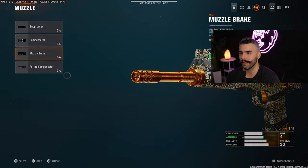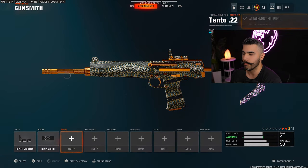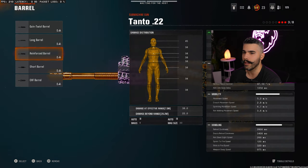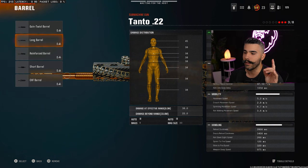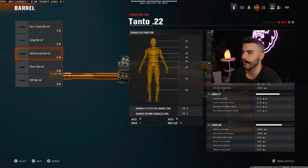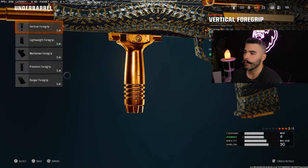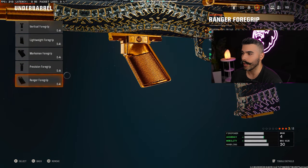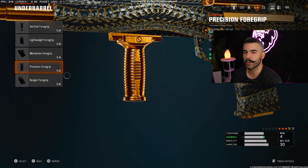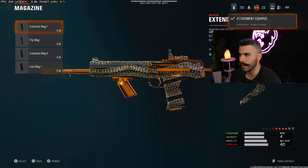We're going to be rocking the Compensator right off the rip — this attachment just gives you good recoil control. For the barrel, Reinforced Barrel. Bullet velocity is nice and it's going to help your bullets connect more, but if you want to extend the three-shot kill range by one extra meter, you could put on the Long Barrel — it might make a difference in some fights. So Reinforced or Long Barrel are both good. For the Underbarrel, we're going to rock the Vertical Foregrip, but you can also run the Ranger Foregrip for a boost to sprinting movement speed. This gun doesn't really have that much recoil, so running a Ranger is not a problem at all.